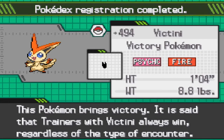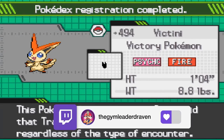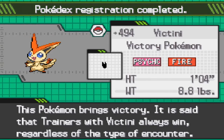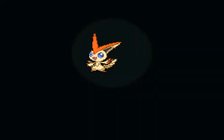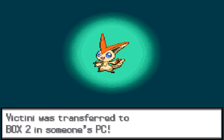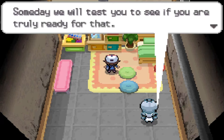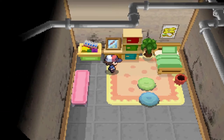Here it is guys — Victini, the Victory Pokemon. Psychic and Fire. Believe it or not, it is the very first Pokemon in the Unova Dex, numbered zero. It started off as a legendary rather than a starter. This Pokemon brings victory — it is said that trainers with Victini always win, regardless of the type of encounter. That is pretty much it. Let's go into the PC and see what's here. 'Living with Victini means accepting Victini's cruel destiny. Someday, we will test you.' Well, you kind of already did, and you guys failed.